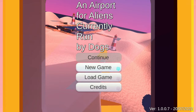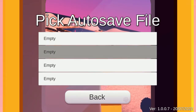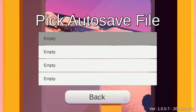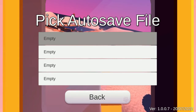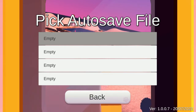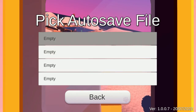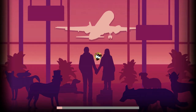This is a twenty dollar eShop game and we said fuck it, we're trying this. Okay, just pick a file I guess. All we saw was that there's lots of dogs — yeah, pictures of dogs — and they run the airport. That's about all we know. And we're taking photos, we sure are.